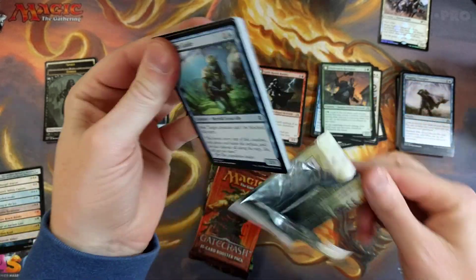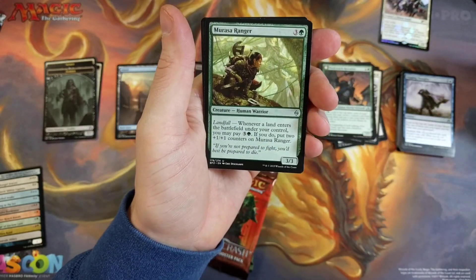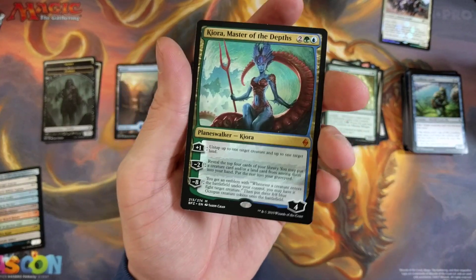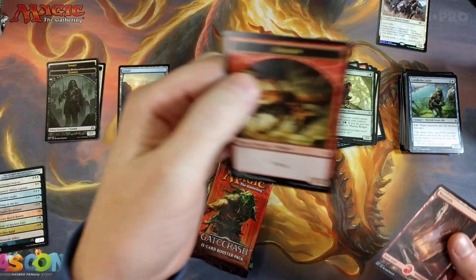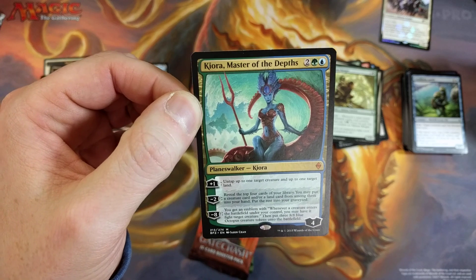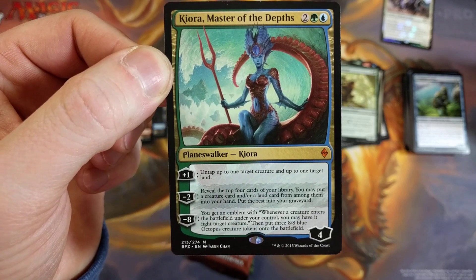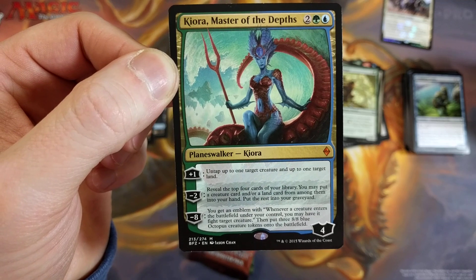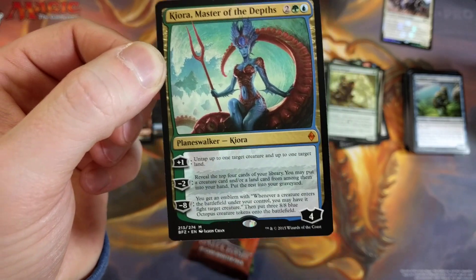Battle for Zendikar — let's see what we get inside. We just picked up a Planeswalker! Kiora, you little son of a ding-dong, we will take you! And a dragon token. Kiora, Master of Depths! Plus one: untap up to one target creature and up to one target land. Reveal the top four cards of your library — you may put a creature and/or land card into your hand, put the rest into your graveyard. Ultimate: you get an emblem — whenever a creature enters the battlefield under your control, you may have it fight target creature — then put three 8/8 blue octopus creature tokens on the battlefield. Might want to get some trample out for those octopuses!